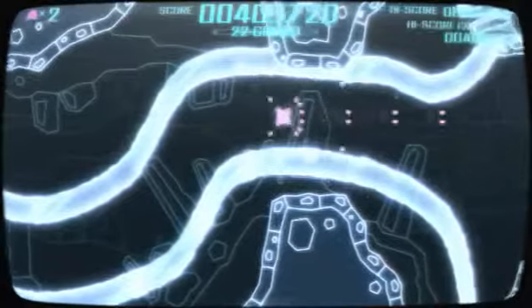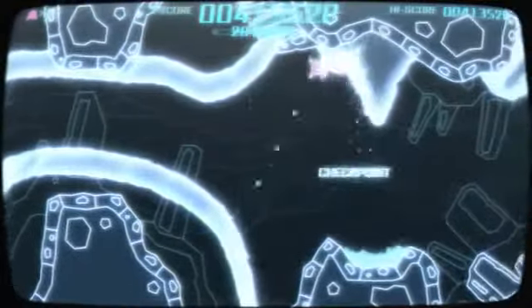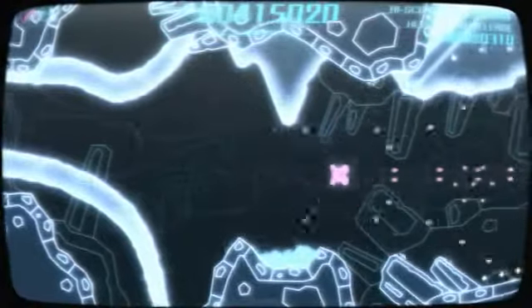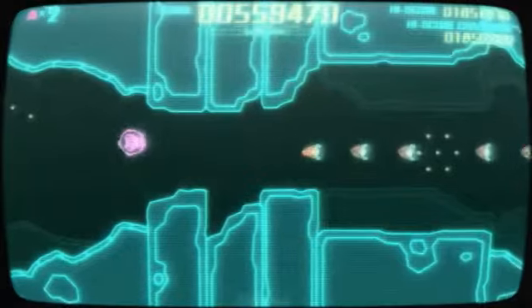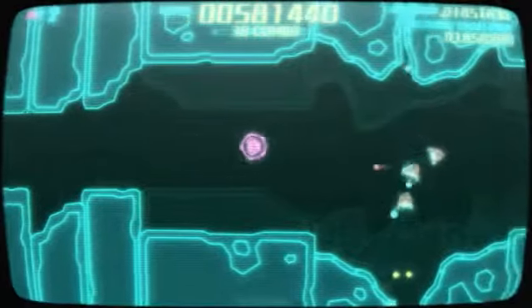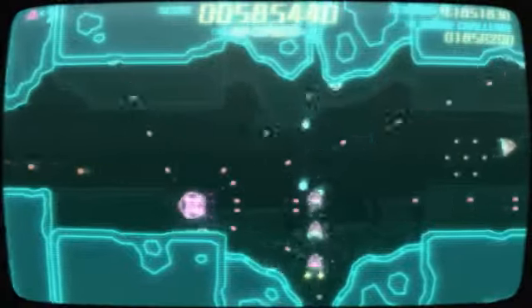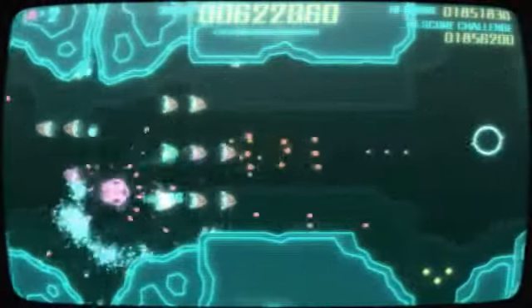PixelJunk Side-Scroller is just one of those old school games. You control a ship and you shoot everything and anything that gets in your way as you move to the right. Enemies shoot at you and you blast them away, earning yourself more points. This game is proof that you don't need CGI cutscenes or an overly emotional story for a gamer to become entrapped by the game.